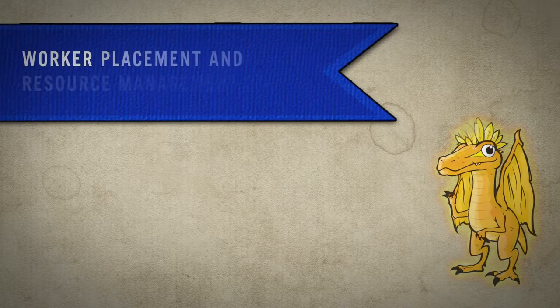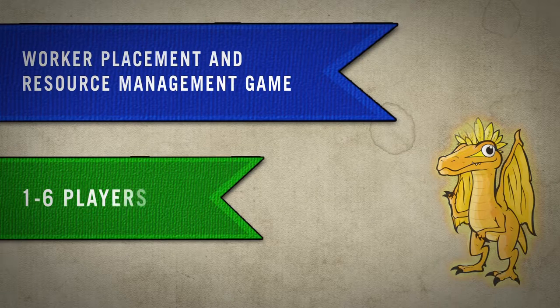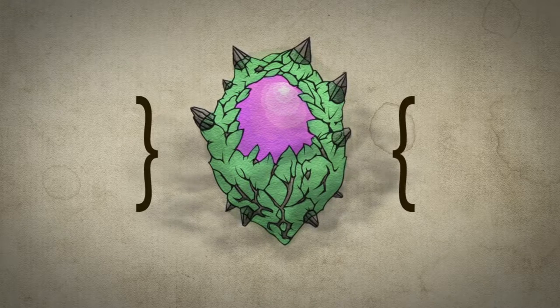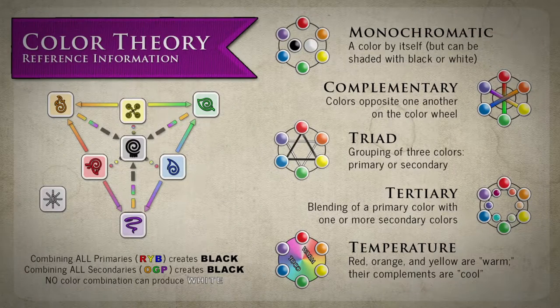Underlings of Underwing is a worker placement and resource management game for one to six players. You are a fledgling dragon tamer and your goal is to imbue dragon eggs with the correct combination of elemental energy based entirely on the rules of color theory.